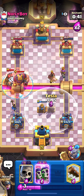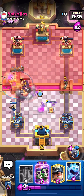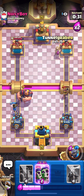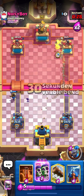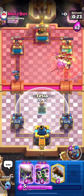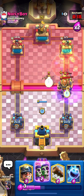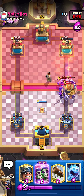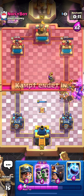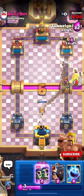Oh my goodness, this guy has Sparky too! I'll Log the Sparky — hopefully it dies. Perfect! I'll Ice Spirit — really clean defense there, couldn't get much better. I'll go Miner on his tower, Poison the Barbs, Tesla on defense. I'll go Evo Skeletons — I know he's gonna Arrow or Zap them. Arrows, but they still stayed alive! I'll Log and Miner his tower with Poison.